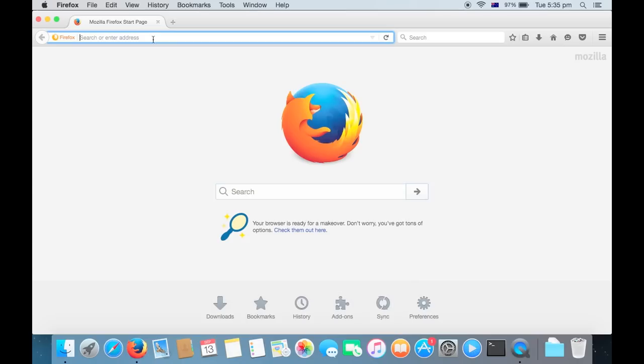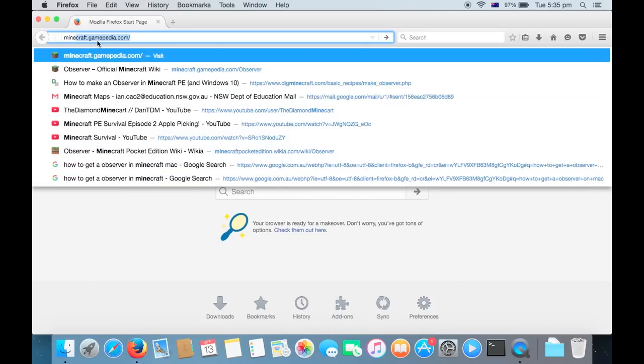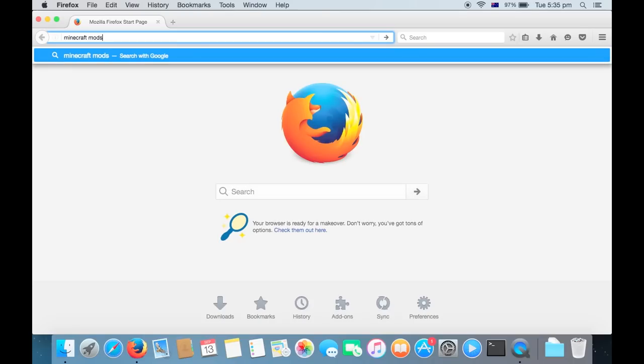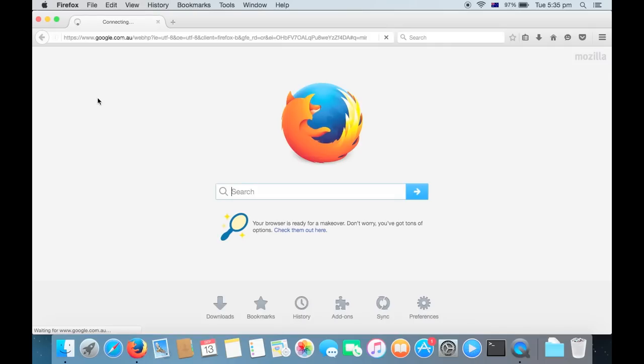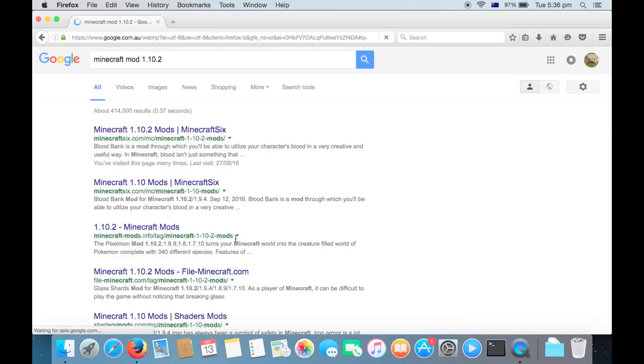It's better to go on here because Minecraft anything — yeah. So I'm doing it for 1.10.2, but you can do it for any version, so that doesn't really matter. Just wait. Then go to Minecraft 1.10.2. I recommend this website, but you can go to any website you'd like. I think this one is the best, so wait for it to load.